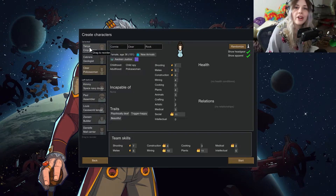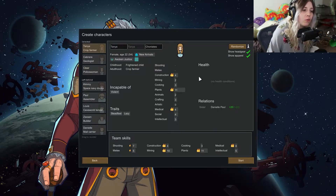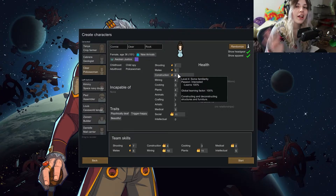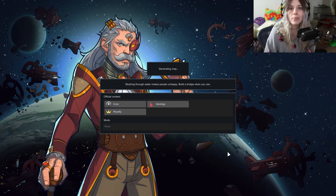We've got our three colonists. This lady is a pacifist unfortunately, but she's got great planting, pretty good medical, and decent construction. The second one has 10 in mining, which will be fantastic. The third has good social, good shooting, and four in construction. Four in construction is the minimum I'd recommend, because that's what you need to build things like windmills and power sources early on. We're not doing any other changes — no mods, pretty basic start.